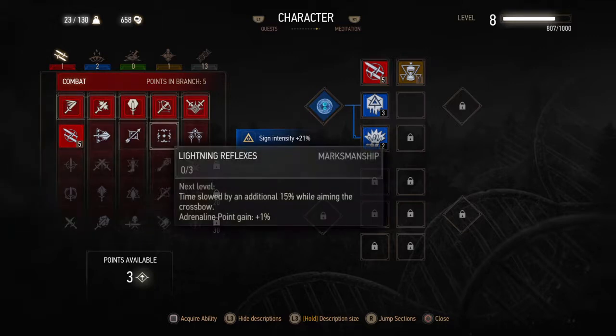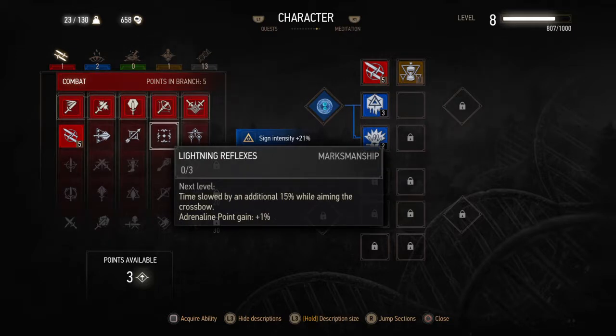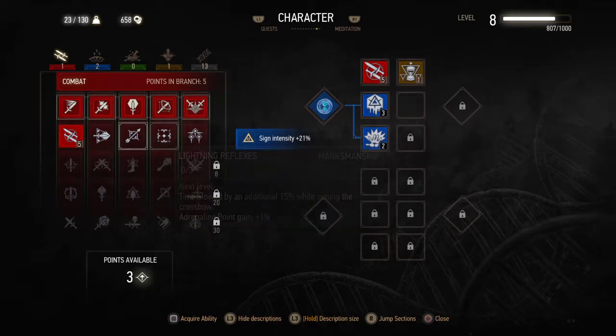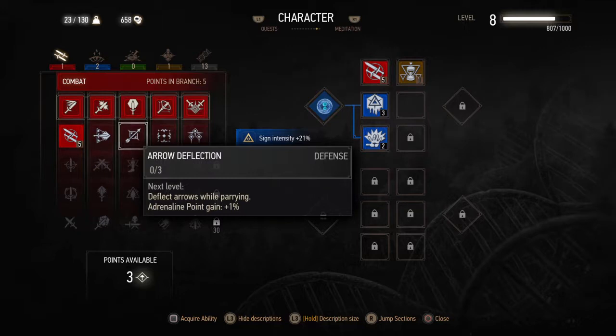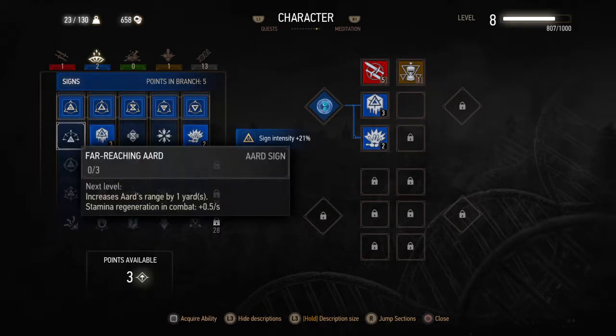This might actually make more sense because this one we already base our way of fight on — in terms of fleetness, quickness — so this might be better. Resolve: adrenaline points loss upon taking damage is lowered by 20%, because I have terrible reflexes.